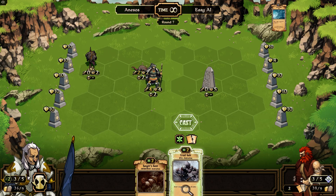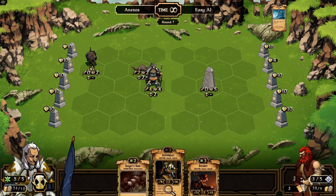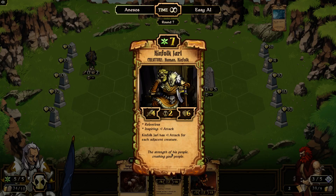Let's get rid of that for more cards. We got the Jarl — this guy is one of the best cards in the starter deck. He's got a 4-2-6 and he's inspiring, so anybody next to him gets their attack increased.